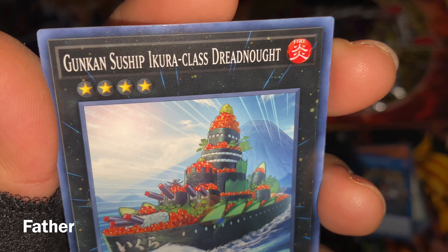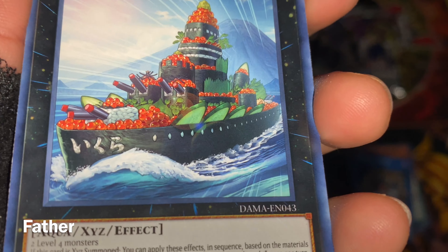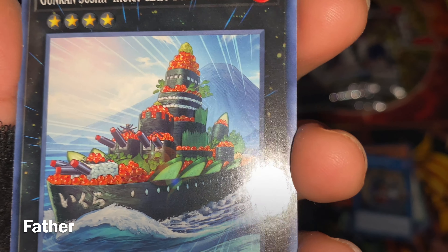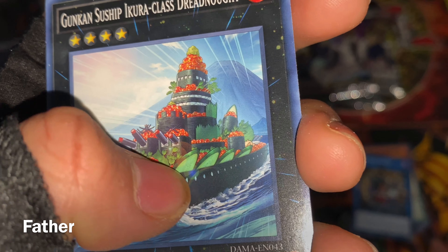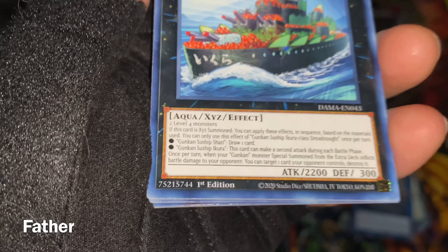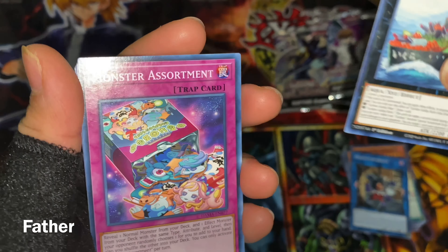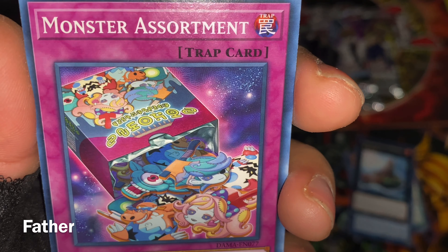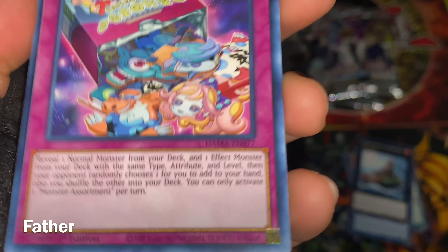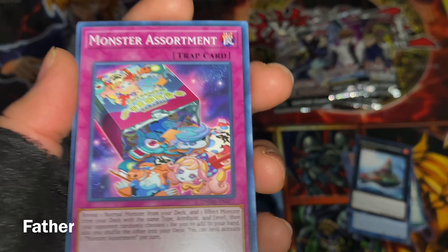Next is Gunkan Suship Ikura-class Dreadnought — a sushi ship. It actually looks very cool — there's caviar, rice, cucumbers, and leaves. That's an aqua XYZ monster and I like it a lot. Next card is Monster Assortment — a bag of monsters like collectibles, patches or pins. Very nice artwork.